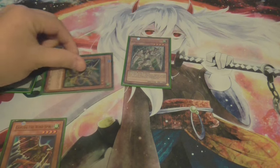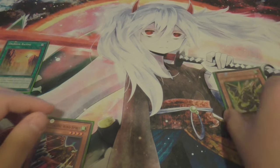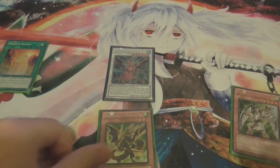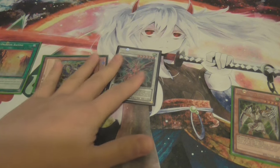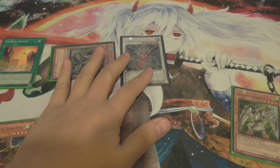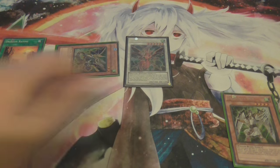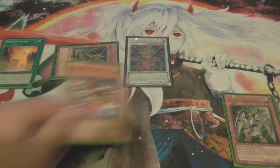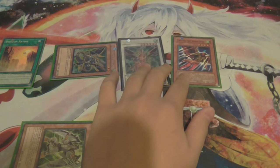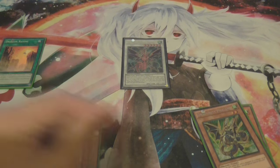Anyway, summon Phalanx from the equip, then Seacrow into Vajrayana. Now this effect activates which lets you equip and special summon Phalanx. If you don't know what most of these cards do, just look them up on the wiki because I'm not going to explain what they do. Special summon Garuda by banishing Dux from the graveyard. Now you've got a level 4 Windbeast and a level 2 Dragon Tuner, and you make a rank 4.